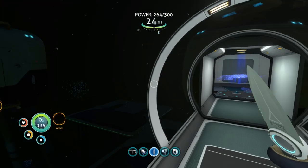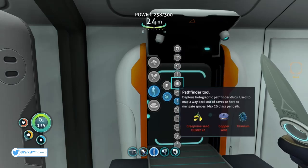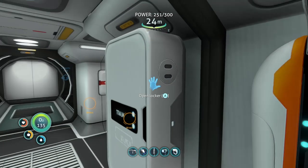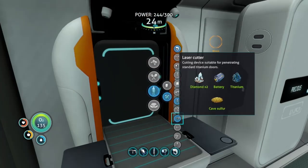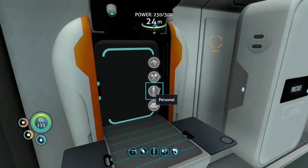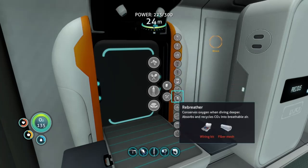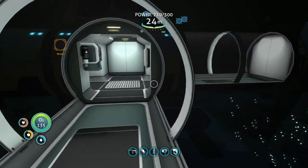So I've come back to the habitat. Power is quickly going actually. But what we're going to do is build a couple of things that we need. We need titanium for the laser cutter — easy, boom. We can actually get into that wreckage now, which will be the next episode. What else can we make? Synthetic fibers — I don't know how to make that. Okay, I believe that is everything.